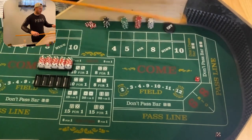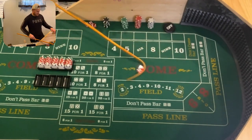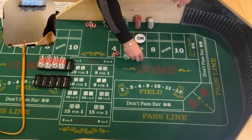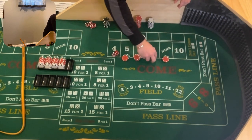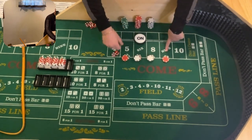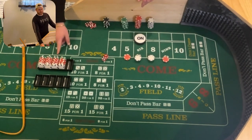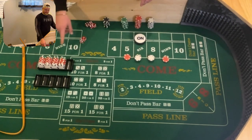I'm going to grab my stick here. Six easy — point is 6. We're going to drop $154 to the dealer and ask for $154 inside: $35 and $35 on the 5 and 9, $42 on the 6 and 8. Five shooters counted out, it was $770. Someone can check my math on that.